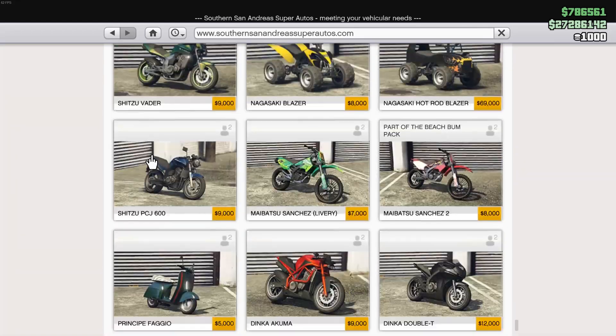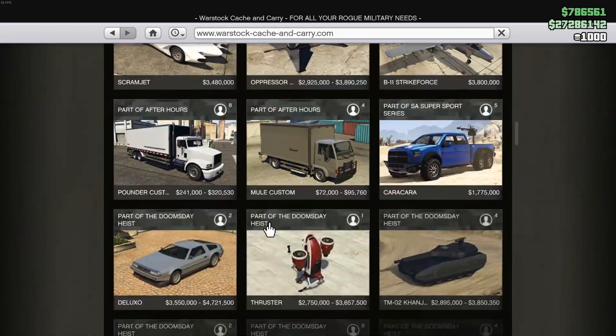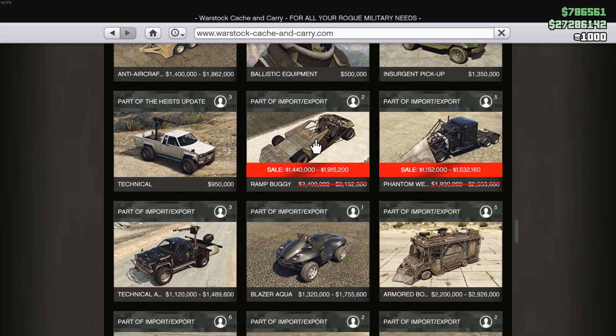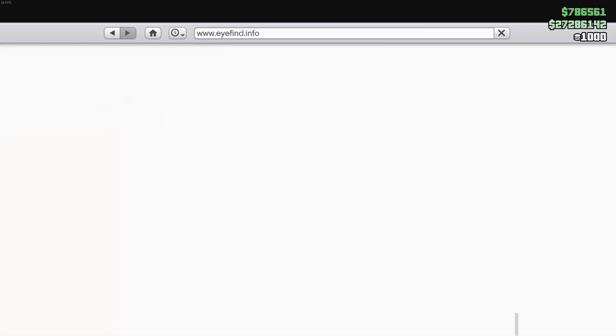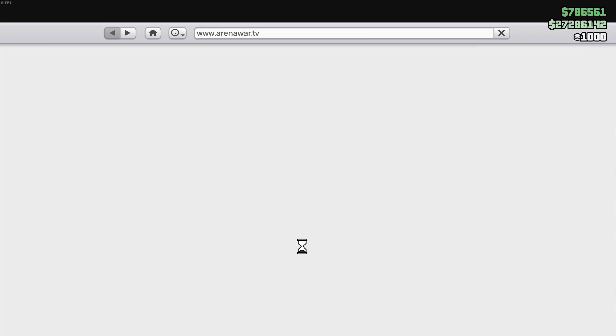Moving forward into the other vehicles — in Warstock, you've got two vehicles on sale, and they're very fun to mess around with online. That is the Ramp Buggy and the Phantom Wedge. A whole lot of fun to take those on the highway and just make ramps in the road.